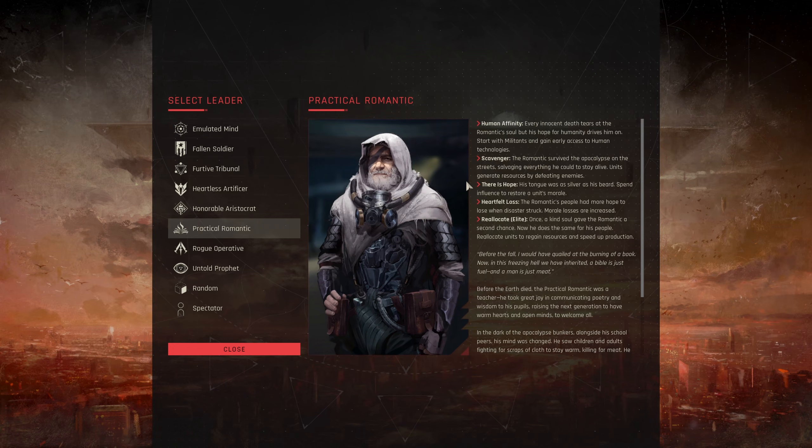There is Hope — spend influence to restore a unit's morale. It is very detrimental to be shaken or have broken morale, so being able to restore that is pretty nice. However, that's going to be necessary because of Heartfelt Loss — morale losses are increased. Make sure you have a stockpile of influence to heal that up; nothing worse than a cascade of morale drops causing you to lose a unit, which makes others lose morale, and so on. Reallocate Elite — take a unit to one of your cities to reintegrate them and speed up production. Pretty decent.